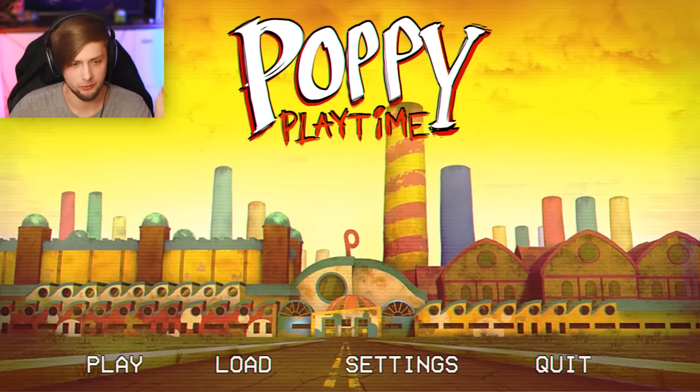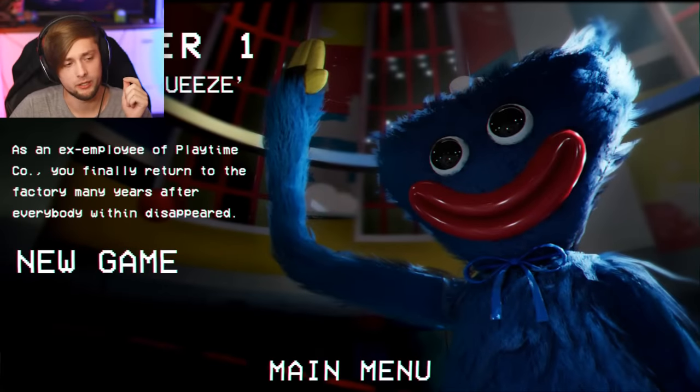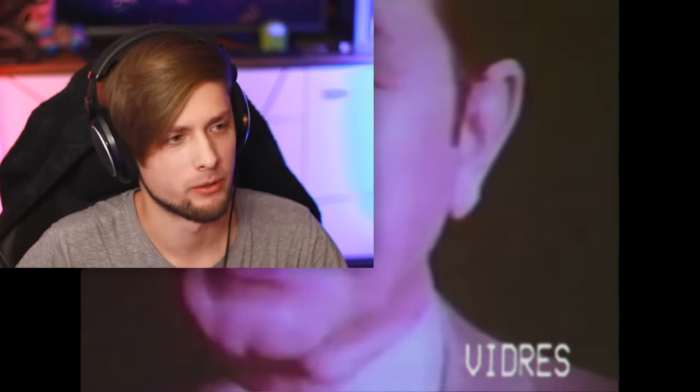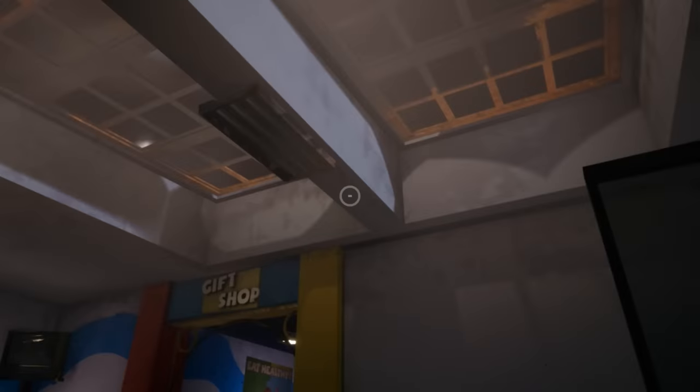If you guys haven't seen the previous episode where we did a let's play of this game, go check it out. And granted this episode will have a lot of spoilers, so if you don't want to see that, come back later. So naturally we're going to start the game from the beginning and see the places we can hack into, because I think I saw a lot of locked rooms in this game. This cutscene is always broken. What would you like to say, Poppy? I'm a real girl.